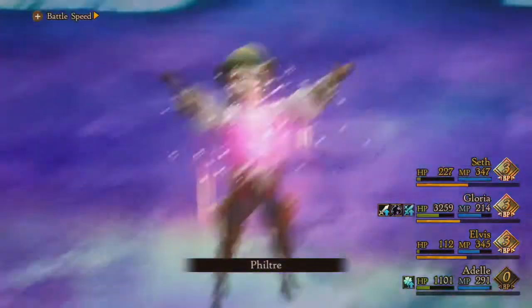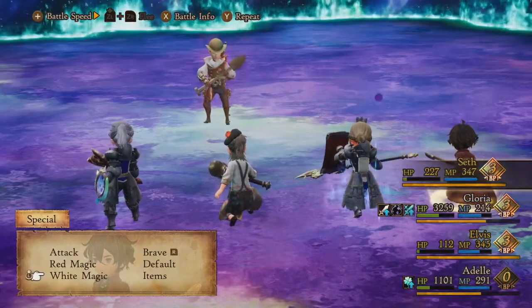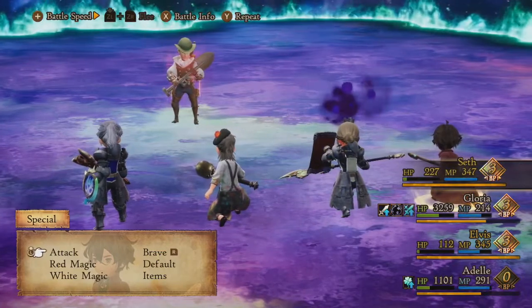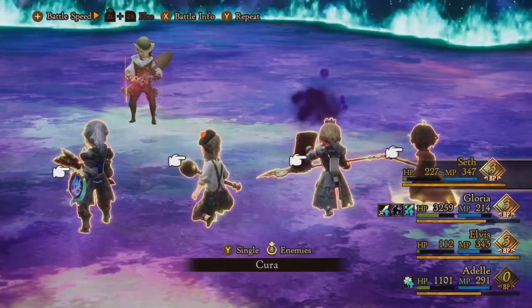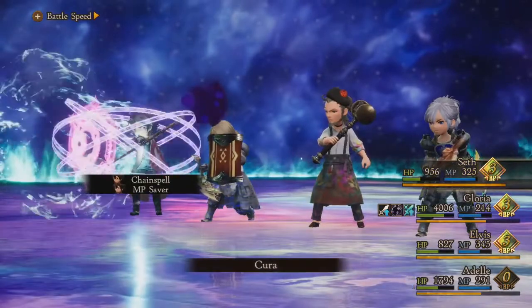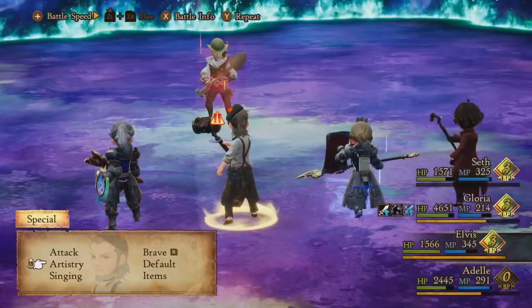Protect Ally just triggered — I did not know you could protect ally like that, that's very useful. I thought that was an AoE ability but I guess it can target one. Either way we cancelled out that attack, which was really really good. That is definitely just a passive ability for the Shield Master — both Gloria and Adele, I have them on Shield Master. That was really cool to see go off.